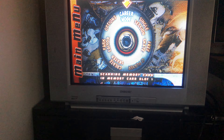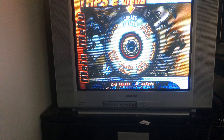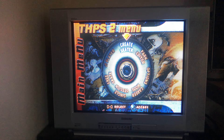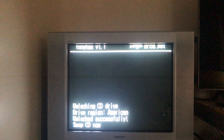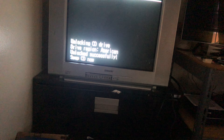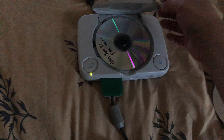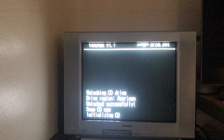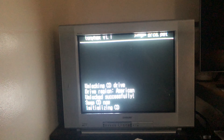It's going to read the memory card — scanning memory card, loading Tonyhax. I have no idea how you did that, that is incredible. Then select 'create player' and it's going to load up Tonyhax version 1.1. Swap the CD now — I have my NBA Jam copy right here, which has Red Book audio. The lid is open now, so it's unlocked the CD drive.